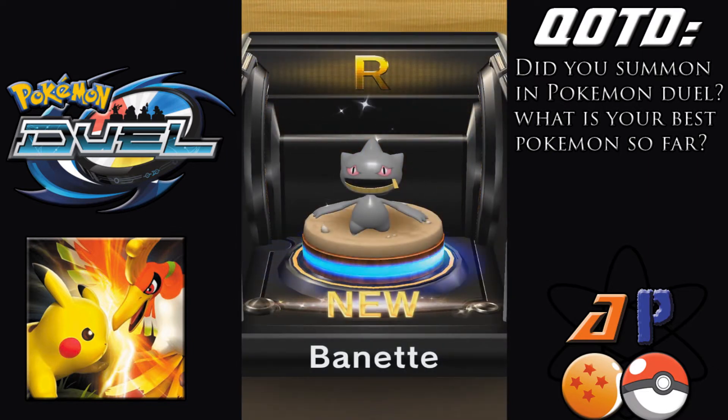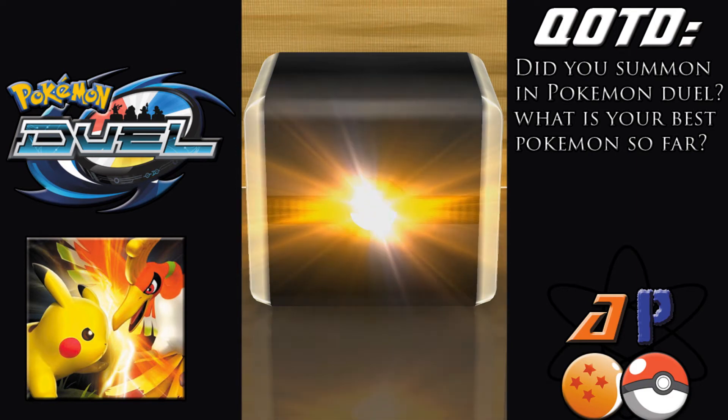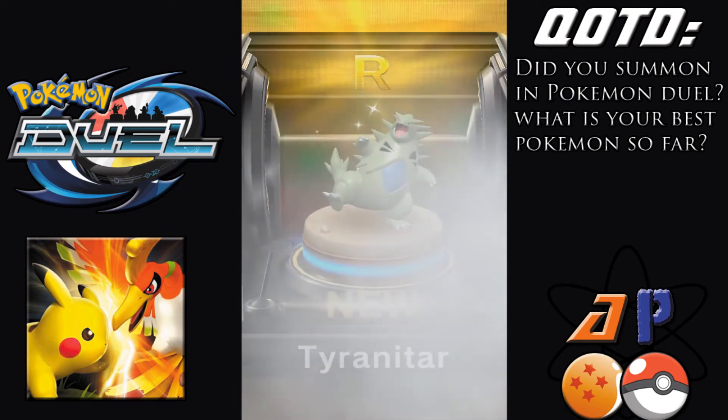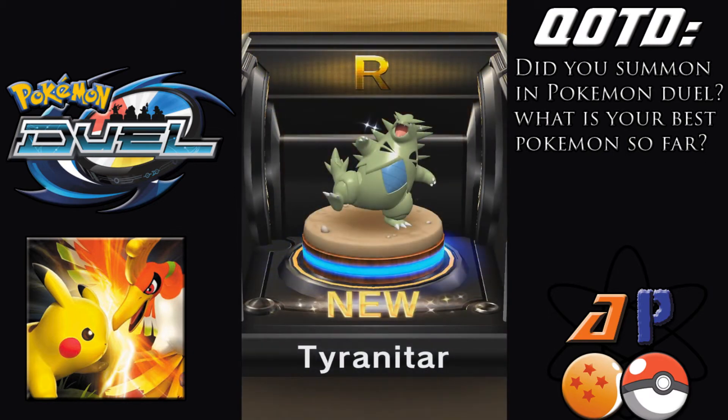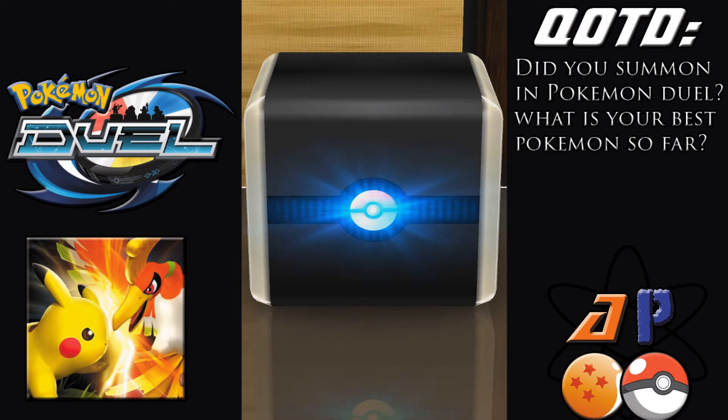It is a Gengar — ghost types, if I'm not mistaken, are pretty good in this game, so I'll take that. My first ghost type. Now we have — oh, we have a rare again. We're two rares so far. It's a Tyranitar. Nice. I heard Tyranitar is pretty good.